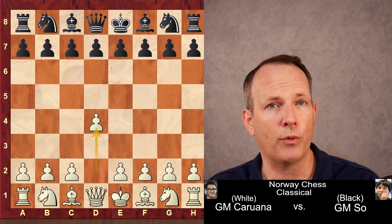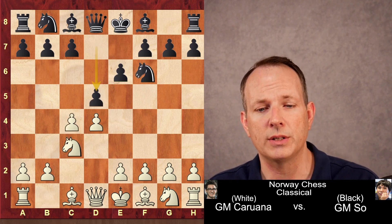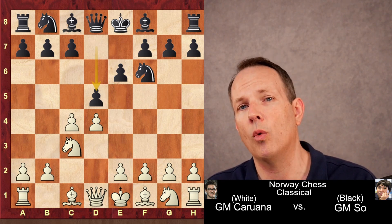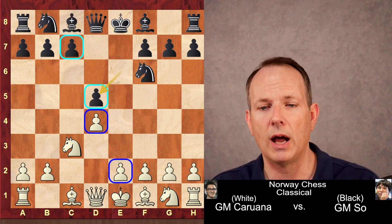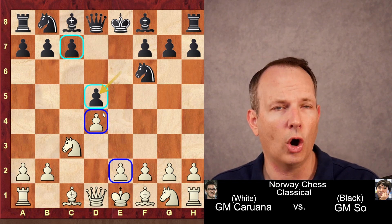Caruana with white begins with d4. Wesley So responds knight f6, c4, e6, knight c3, and d5 — a traditional Queen's Gambit Declined on the board. Caruana exchanges and plays the exchange variation of the Queen's Gambit Declined, bringing us the traditional Carlsbad structure.